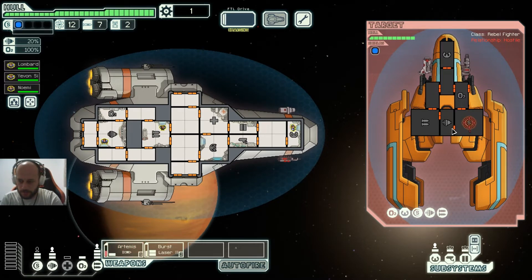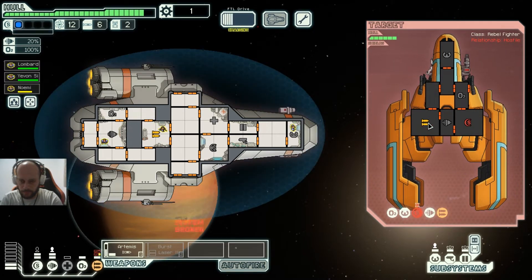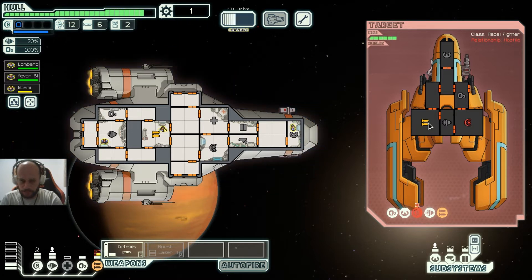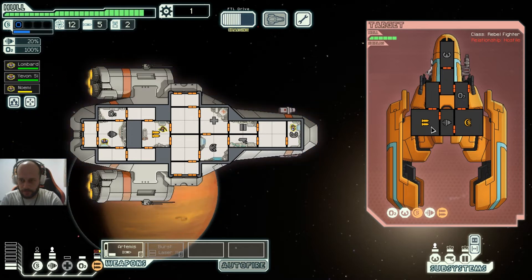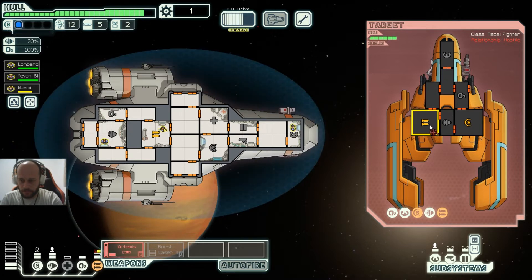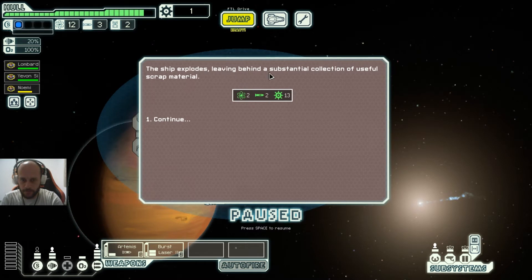Let's fire the Artemis at the shields and then at the weapons. Some shots miss, but we eventually get them. They flee, leaving behind a substantial collection of fuel. We collect fuel, missiles, and scrap.